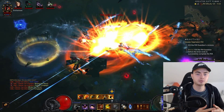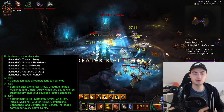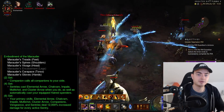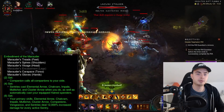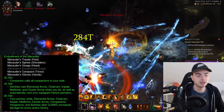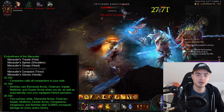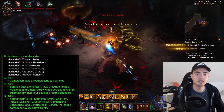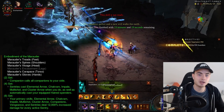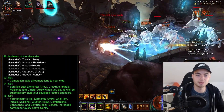Where does the damage come from in this build? Let's look at the reworked Marauder set. The 2-piece makes Companion call all companions to your side, which is massive for damage. The 4-piece makes your sentries also cast Cluster Arrow when you do, and they also cast automatically. The 6-piece is a massive 60,000% multiplier when you have all 5 sentries out. That's why it's very important that when you start the rift or enter a new map, you immediately place as many turrets as possible to get the full effect of that 60,000% multiplier.